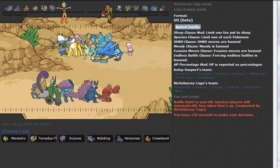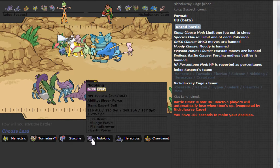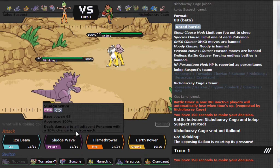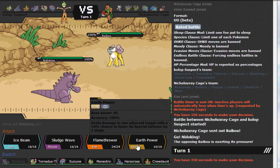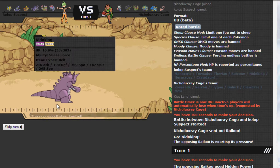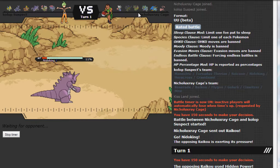He's probably going to lead off with Flygon or Raikou. I'm just going to go with Nidoking. He leads off with the Raikou. I'm pretty sure Nidoking can live a hit — I have nothing for Raikou. I'm pretty sure it'll live the HP Ice, and yes — Earth Power with E-belt kills it. The scarfer or Specs Raikou is out of the way, which is very nice.